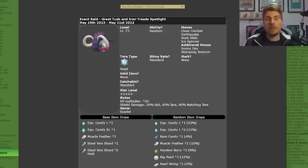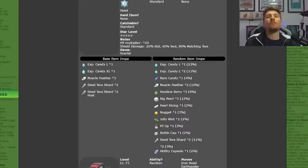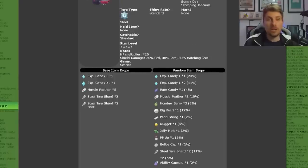The Grey Tusk will only be appearing in Pokemon Scarlet. The signature Terrortyping it's going to have is Steel type, and it will have the moves Close Combat, Earthquake, Rock Slide, Ice Spinner with additional moves Sunny Day and Stomping Tantrum. It's not going to have any marks attached to it and the shiny rates are standard, so you can get this shiny but the odds are pretty slim. It won't have a held item and it is a five star raid, and unfortunately there are no Herbamistica in the item drops.